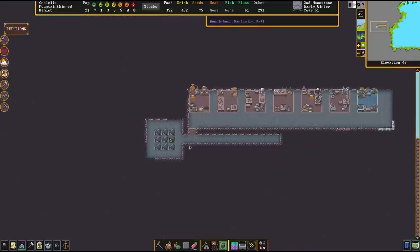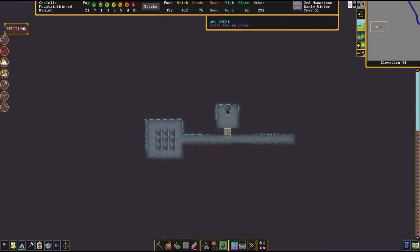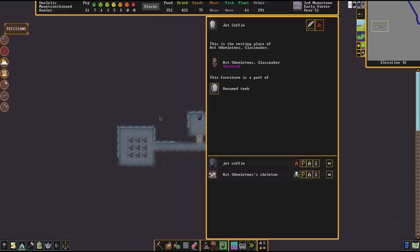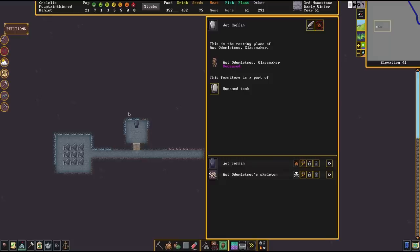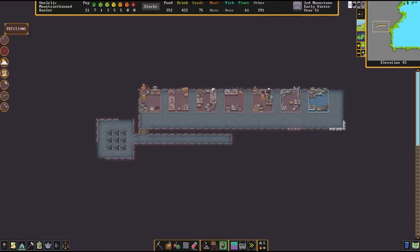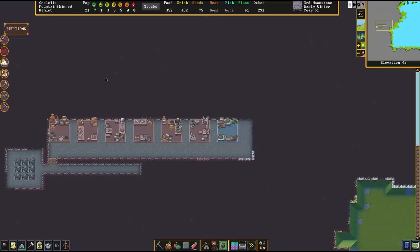We had a guy die. Unfortunately he went raving mad and then was dehydrated because he refused to drink. She was a glassmaker - she has long hair and a beard, such a feminine form. So there is her skeleton and we buried her and she's dead. We were making thread of pigtails at a workshop as well - we did the farmer's workshop to do this. I'm partly working off of the flowchart. I'm going to turn back on notifications now.